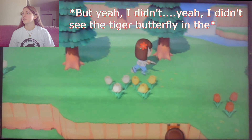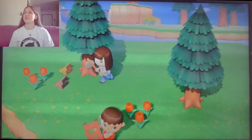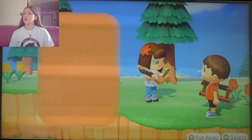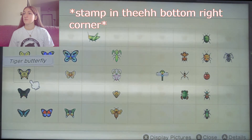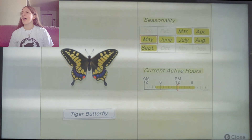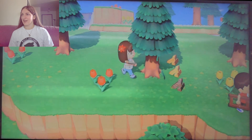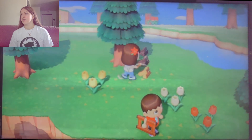Oh! I didn't see the tiger butterfly in the museum. I was like, there's no way she doesn't have tiger butterflies. Are you sure about that? You searched my entire museum. It should be in the butterfly section — look at your critterpedia. As you look at each critter, there should be a little owl stamp in the bottom right corner, and that'll tell you if you don't need it or not. That's weird. I could have sworn that at the very beginning, when I was giving Tom Nook the specimens, that I gave him a tiger butterfly.